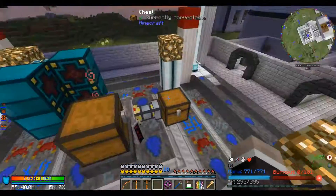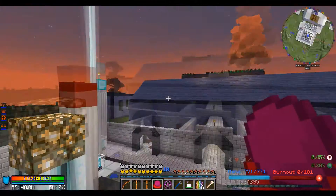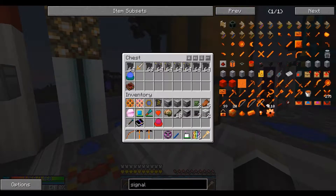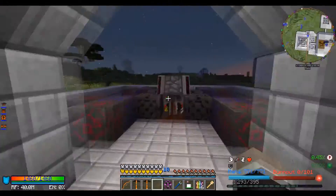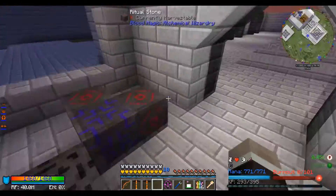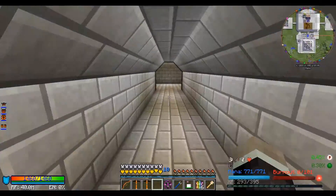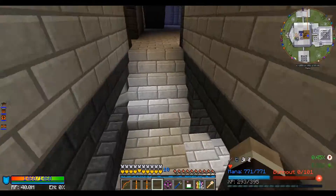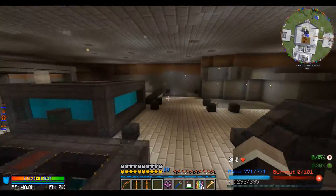This thing finally filled back up — my soul network is finally full again. It stores like three million LP or something. What happened was I left my alchemy thing running because I'd already filled up my soul network once; by the time I checked, it was less than a fourth full. I have an archmage blood orb so it still would have been a while before it emptied completely, but it was pretty empty.